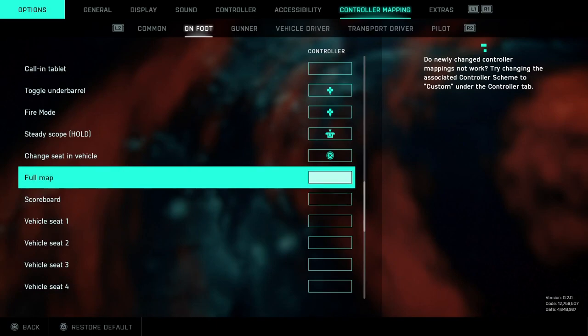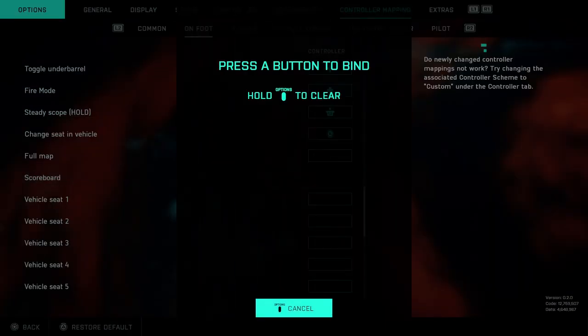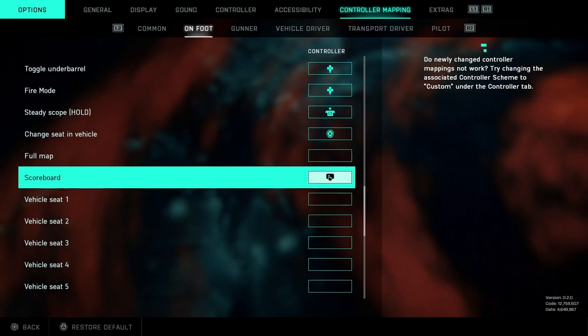Now right under this one here in the on foot section, you see scoreboard, but it's not bound. I think what they did this year is they just made it to where people stopped focusing on kills and started focusing more on what's going on in the game. But I personally like to see how good or bad I'm doing. So I clicked this and then I just bound it to the touchpad. It's really hard to find another button to bind it to, so if you guys know anything better than that for PS5, comment down below.